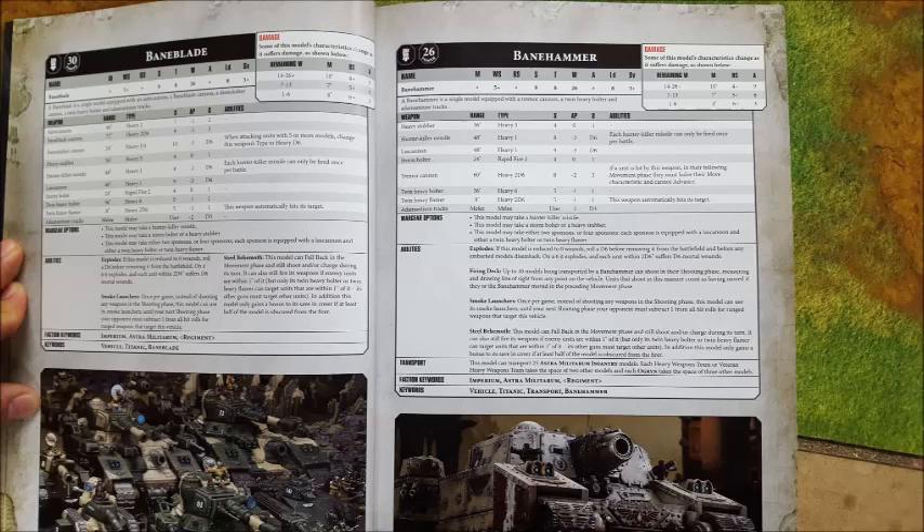Now let's move on to the Doomhammer, which has a Magma Cannon. This thing is interesting. It's got 60-inch range, it's only heavy D6, and strength 10 — which means it's only going to be wounding most heavy things on threes. Whereas the Banesword we saw before, against anything toughness 7 and below, that thing's wounding on twos, because it's a mainline battle tank hunter. The Doomhammer I would say is a Terminator hunter. If you regularly face someone who uses loads of Terminators, take a Doomhammer.